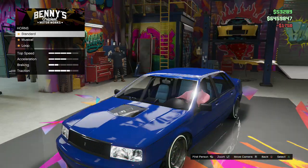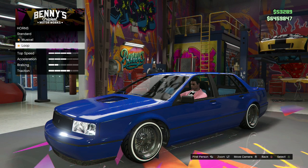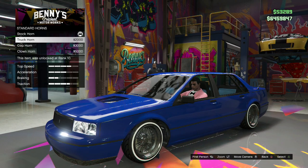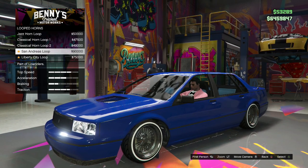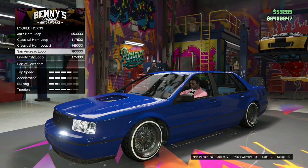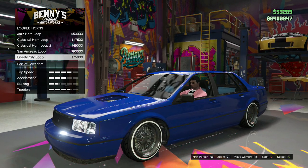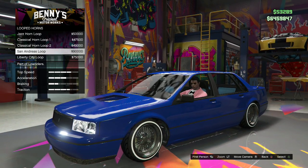There are also new horns for the Lowriders update. They actually have the horns categorized now — I don't know when they did this, but on Xbox 360 it was all in one section. Now you have standards with stock, truck, cop and clown horns, then musical ones, then loops. The San Andreas Loop and Liberty City Loop are new for the Lowriders update. I listened to both — they're pretty cool, listen and tell me what you think. I really like the Liberty City Loop a lot.